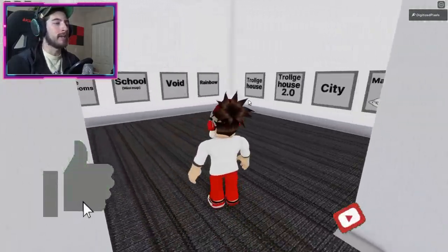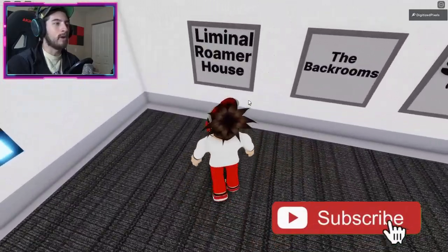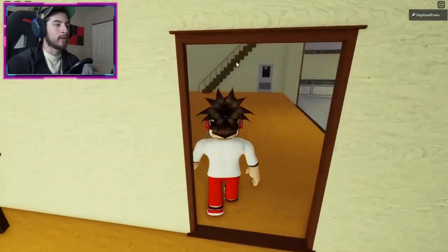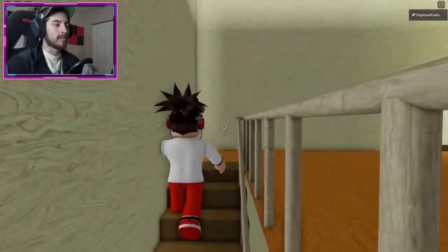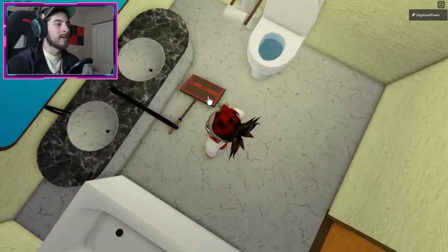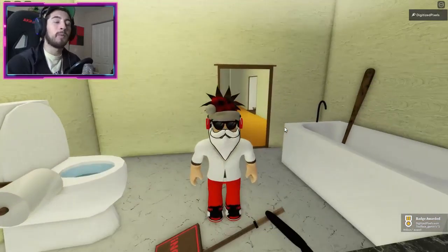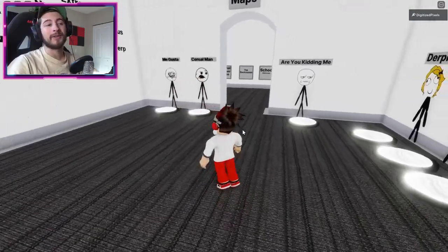To get the One Million badge, head to maps and go to liminal roamer house. Turn around and head upstairs, then go forward towards the bathroom. In the bathroom there's going to be a sign with a hand holding it called 'one million.' Click or tap on it and you'll get the One Million badge.